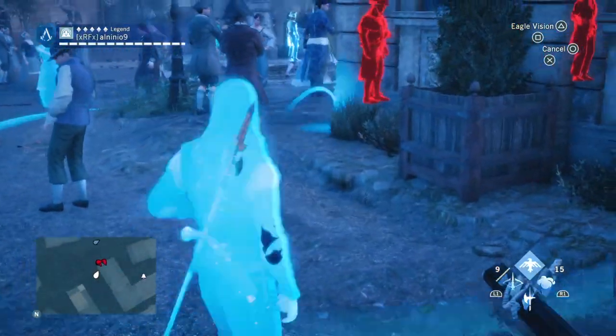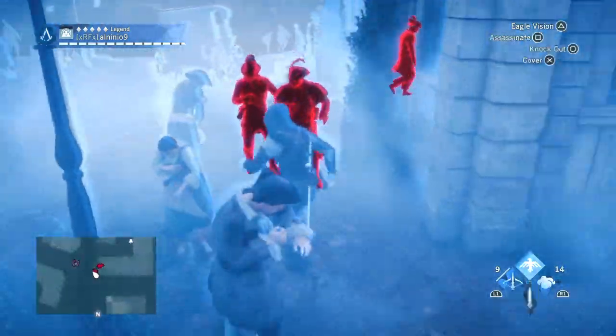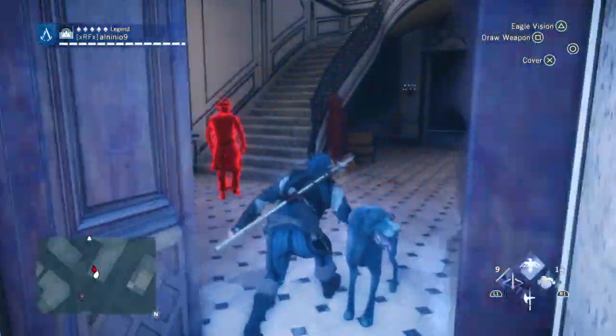You can see here people are grouped up — we can pop a smoke and take them out. Smoke is really useful. We can double assassinate for extra points — that's just extra style points.